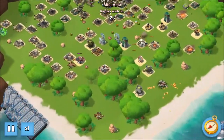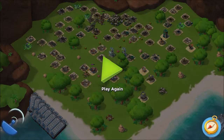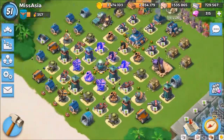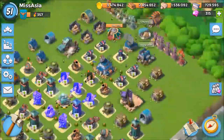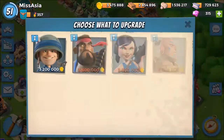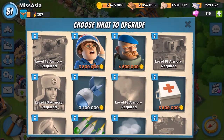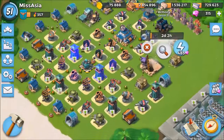Now let's hop into our base and decide what to upgrade. Let me collect this loot first. Going into the Armory — it's level 17, not that high. Since I use a lot of artillery, we're upgrading artillery right now.